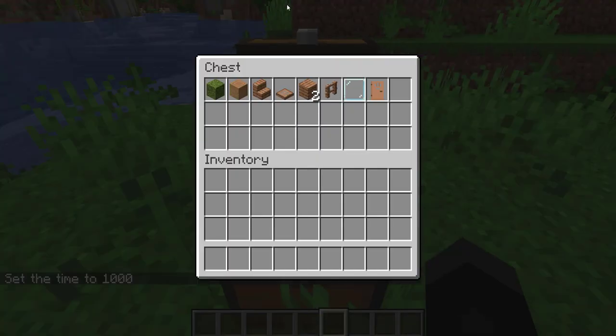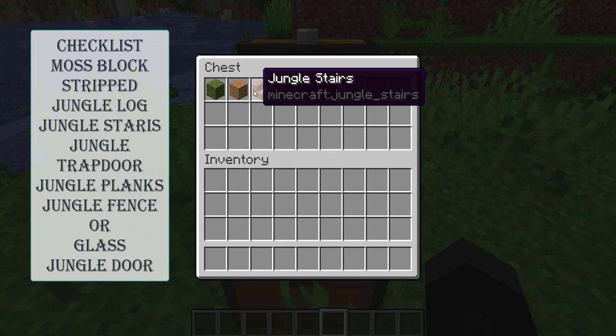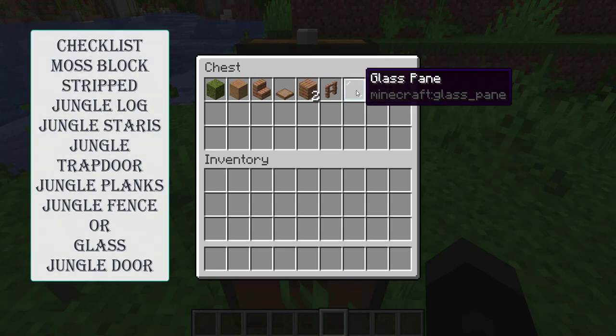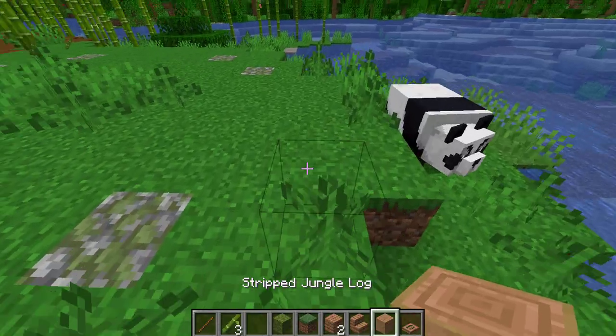Here are the materials that you're going to need for your build: moss block, stripped jungle log, jungle stairs, jungle trapdoors, jungle planks, jungle fence, grass, and a jungle door.